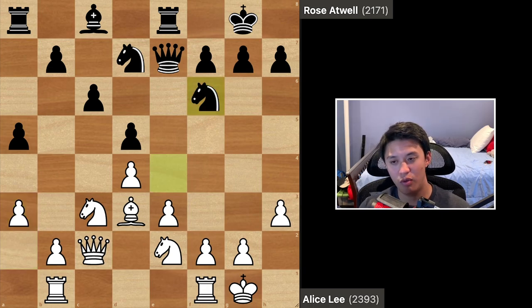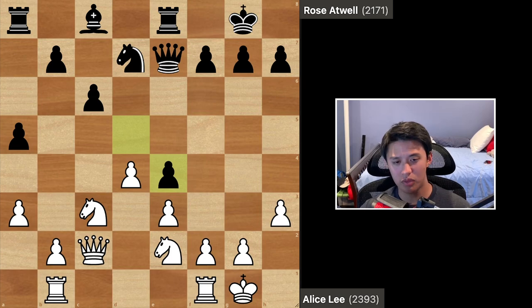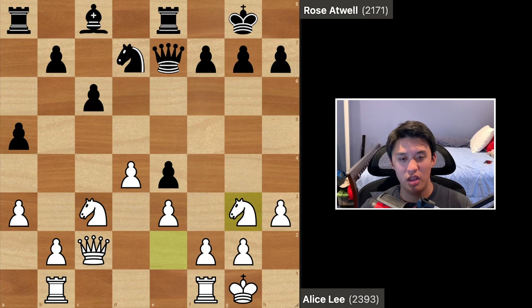Rose chooses to play g4 and strike in the center. G4 is one of those moves that is common in these positions, but it needs to be evaluated in every specific instance. In this position, I kind of don't like it. After bishop takes e4, which Alice played, black has to play d takes e4. Notice that this pawn on e4 is not protected by another pawn and it's on the fifth rank — already there are two attackers on it with the knight and the queen. White added another attacker with knight g3, and black's only move is knight f6, and here white played rook fd1.